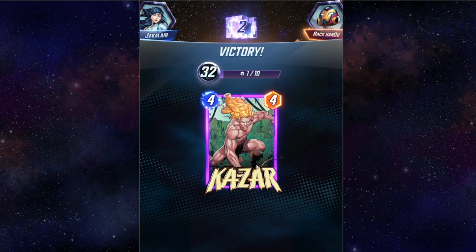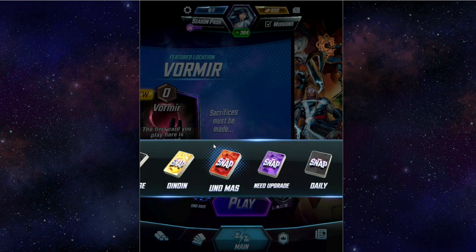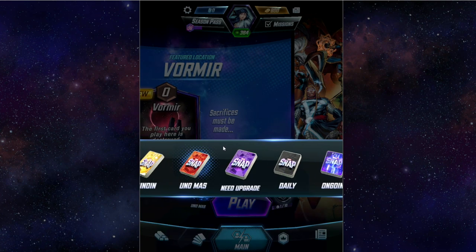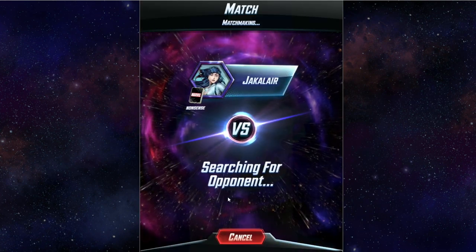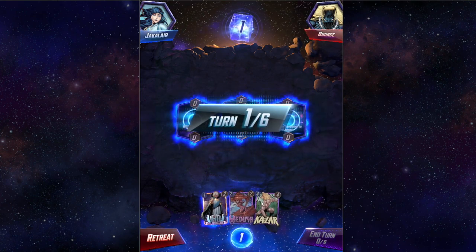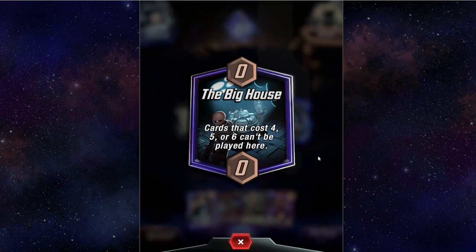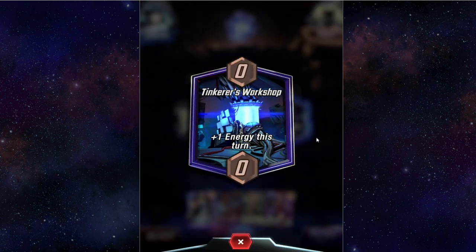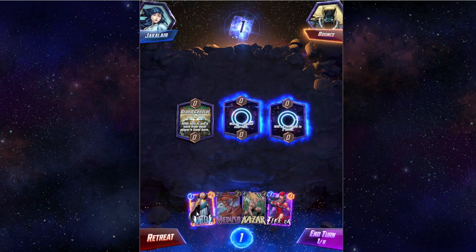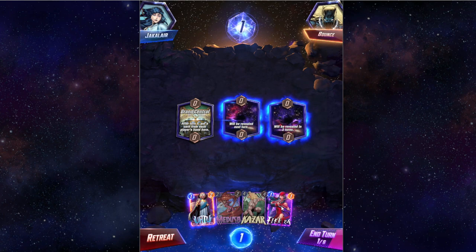Let's go with my nonsense deck — I don't remember what's in it, it was just a fun collection of cards I was having fun with. A card from each player's hand goes here. Cards that are four, five, and six can't be played here, but you get plus one energy this turn, so on turns one, two, and three I get four energy. On turn five I'm going to automatically get a card played. We'll put Medusa in there — she gets plus two power if she's in the middle location, so she's a two-two that turns into a two-four.